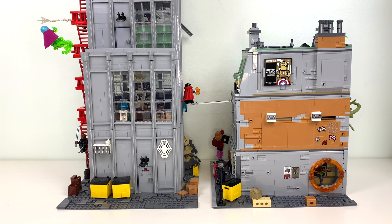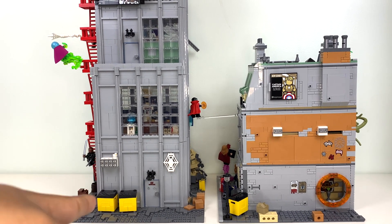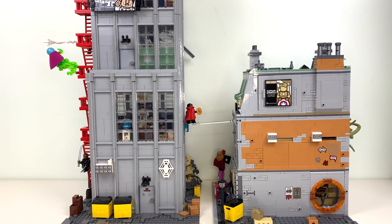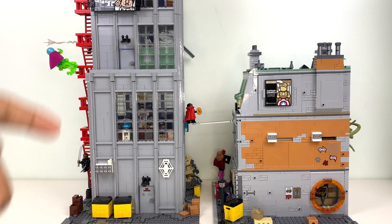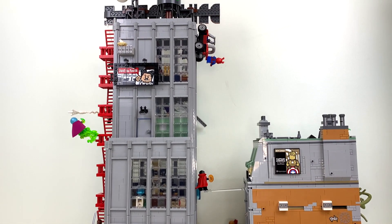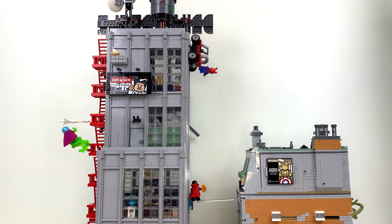The back of the Bugle is excellent — you've got windows, dumpsters, and they use the same dumpster build in the Sanctum, so I appreciate that consistency. There's a hiding place for Peter Parker's backpack, the back exit, and a little balcony. Going up, you even have a little billboard and the fire escape running down the side. I really like the back of the Bugle, and I actually wouldn't mind if it was a little more visible in my city, but not at the cost of the front.